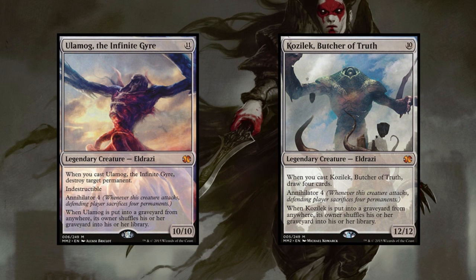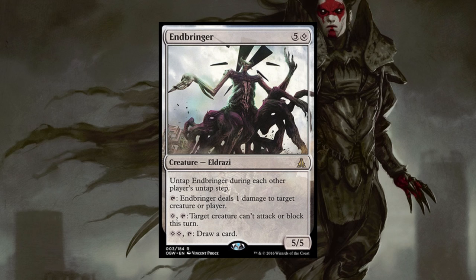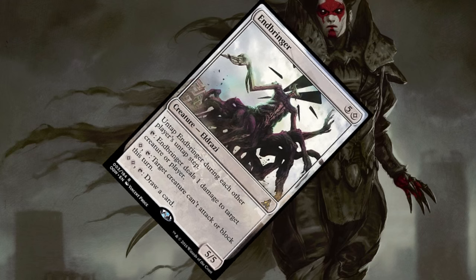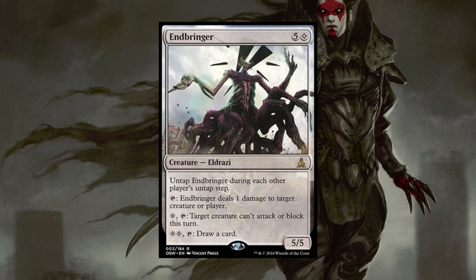The original Eldrazi can give us a bit of a hard time, so like they say, if you can't beat them, join them. For Phenax, beyond running either the original Ulamog or Kozilek to prevent ourselves from milling out, we should probably be looking at some of the new additions from Battle for Zendikar or Oath of the Gatewatch. The first Eldrazi I'd consider is Endbringer. For a small investment, one of which has to be colorless, we get a 5 power and 5 toughness creature. Pinging, drawing, forcing attacks — Endbringer does it all, but the main reason we'll be using him is his untap clause. Coupled with Phenax, we can tap Endbringer to mill our opponents for anywhere between 5 to 15 cards before our next untap.